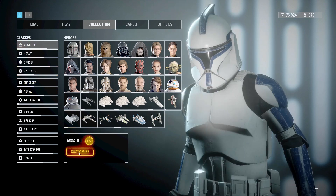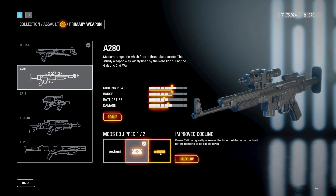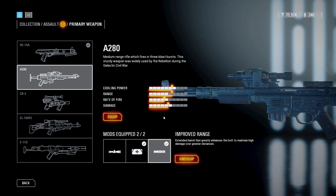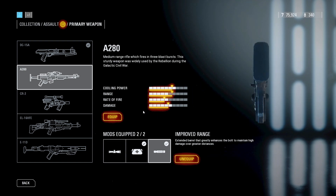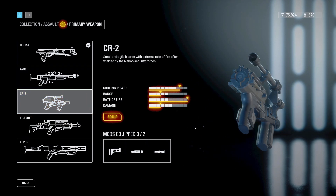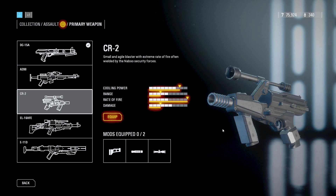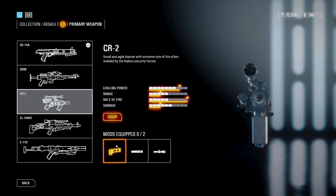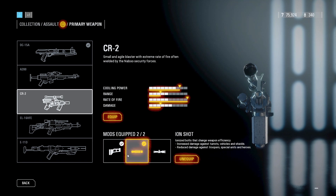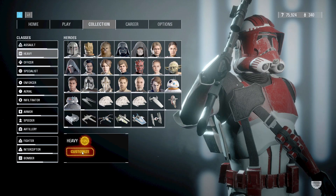Now we are on to weaponry for the Assault class. For the majority of the time, you should have the A280 equipped with Improved Cooling and Improved Range. This is the most versatile weapon for the Assault class. With headshots, it can have the highest DPS at close range and it already has the highest DPS at mid range. If you are on a close quarters map, it is acceptable to use the CR2. If you don't ever want to switch your weapon though, you should definitely stick to the A280. If you were to equip the CR2, the mods you should use are the Reduced Recoil mod and the Ion Shot mod, as it only increases your time to kill by one and it does massive amounts of damage to shields.